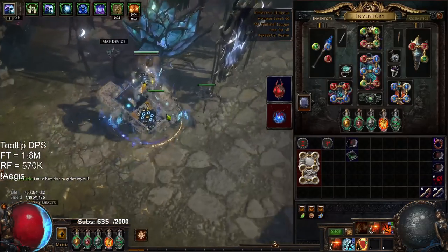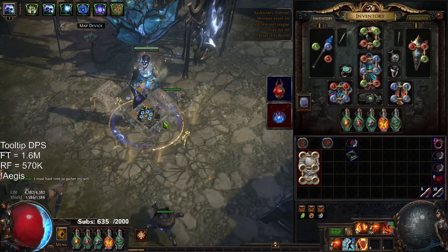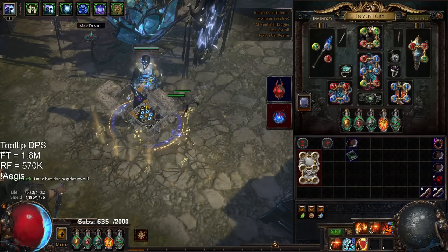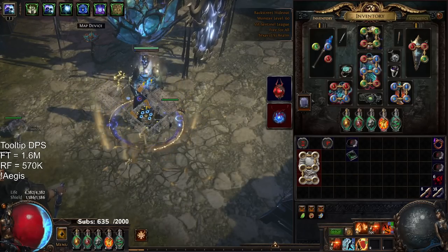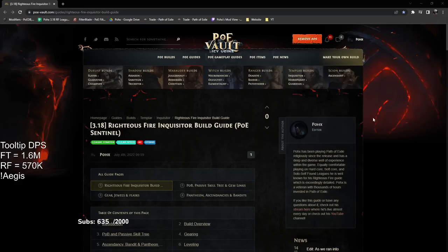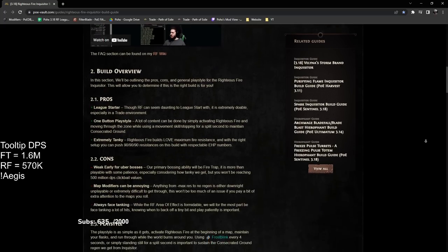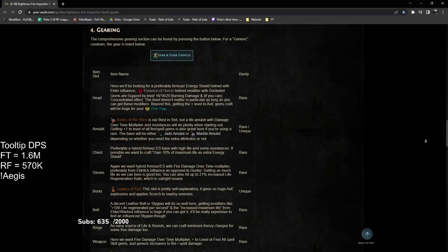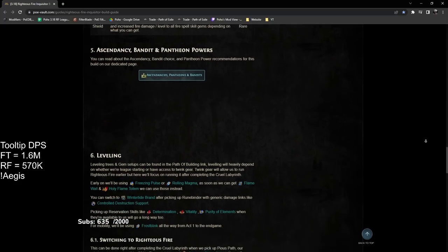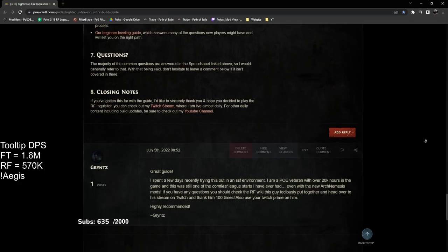That's pretty much about it. Hope you guys have had a wonderful time. Moving into next league, I'm excited to announce I've officially partnered with PoE Vault. PoE Vault has a written guide for my Righteous Fire Inquisitor — all of my information from YouTube, the POBs, is posted right there. A lot of people always ask for step-by-step guides, what gems to take while leveling, etc., and a lot of that is answered there. So next league you'll have a YouTube video guide, my website FAQ, and PoE Vault for more concrete written guides.